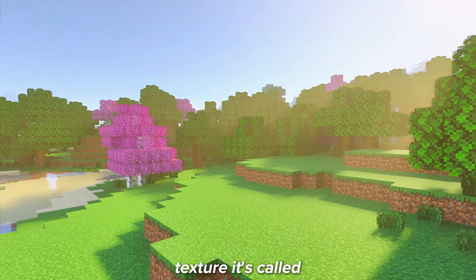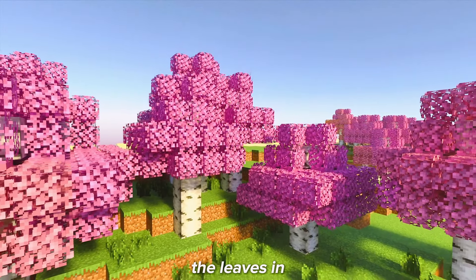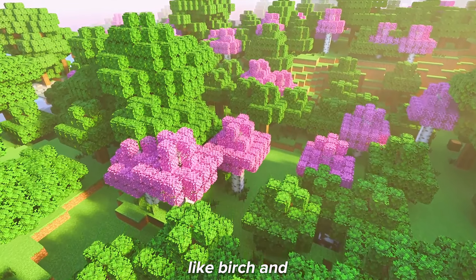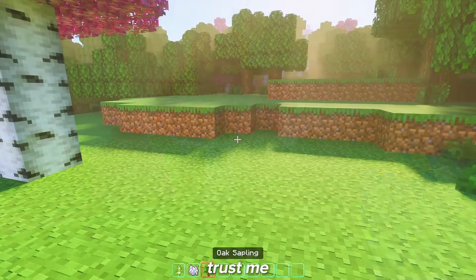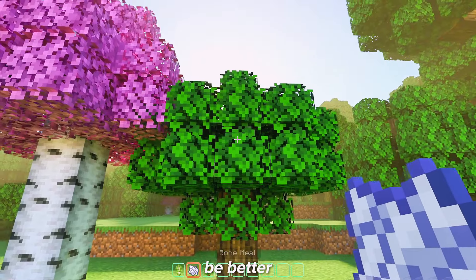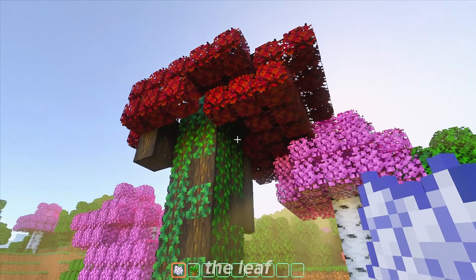For the next texture, it's called Tree Plus or Better Trees. This texture will change the leaves in your Minecraft to look much better and they will have different colors on certain trees like birch and dark oak. I always wonder why we can't get rich-looking leaves like Minecraft Java, but with this texture the look of the leaves will be better, like having a cap on each leaf. For the dark oak, it will turn the leaves red.